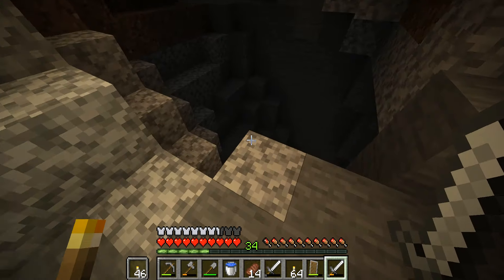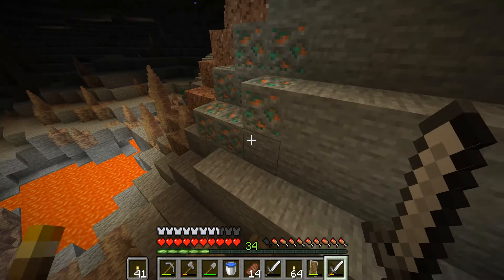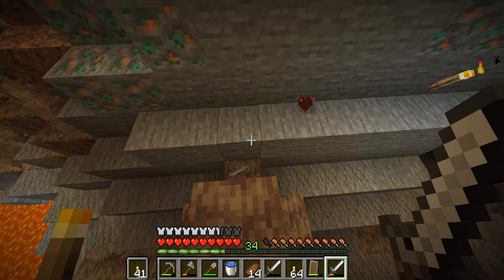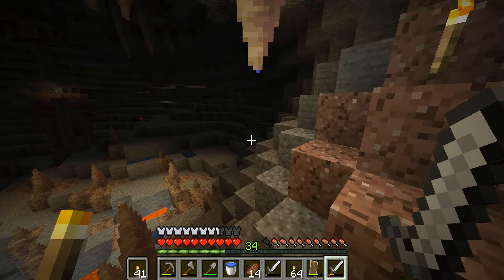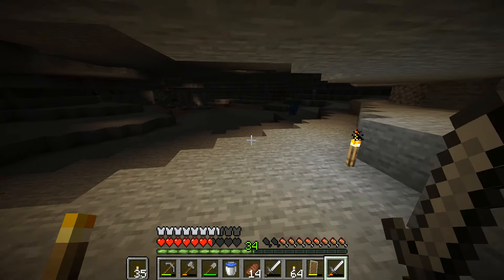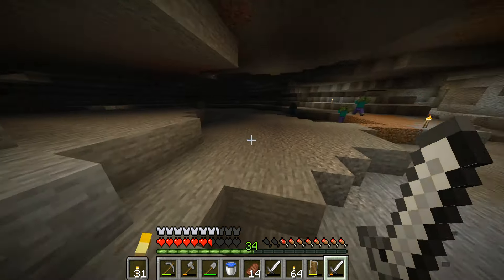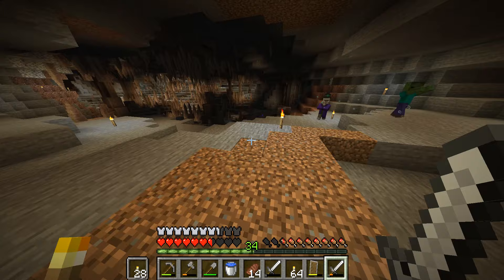That goes down deep. Baby zombie - get out of here. I'm also worried about these guys too. A zombie dropped iron, what a great drop. We're just making our way slowly but surely. This is a huge cave system. There's a zillion mobs. Just when I thought I saw the end of it there's more. Oh and there's slime! Take note - slime chunk somewhere over here. We will remember that.